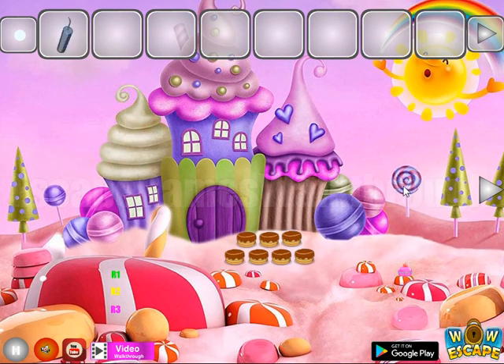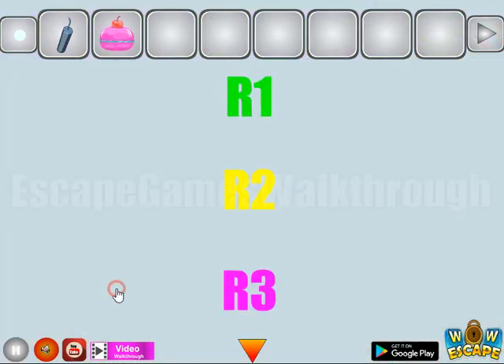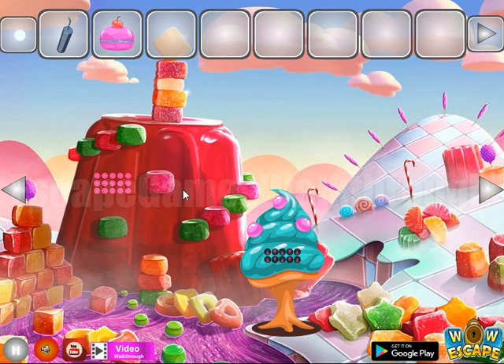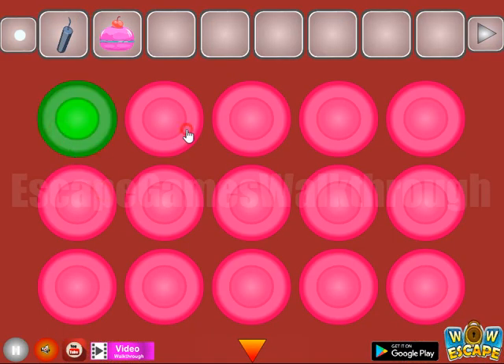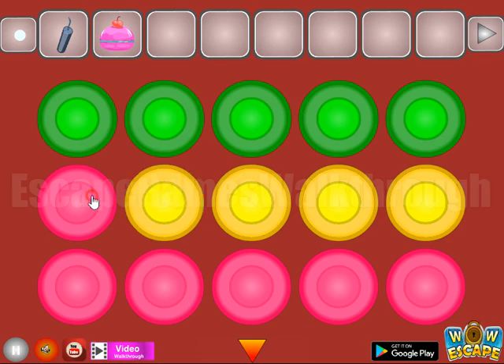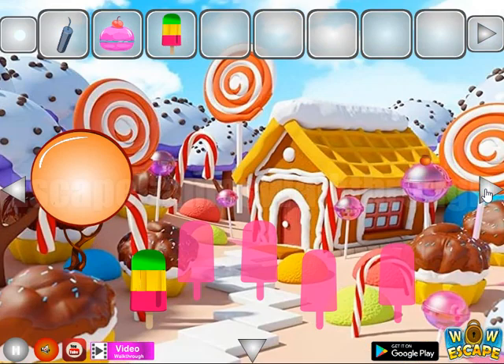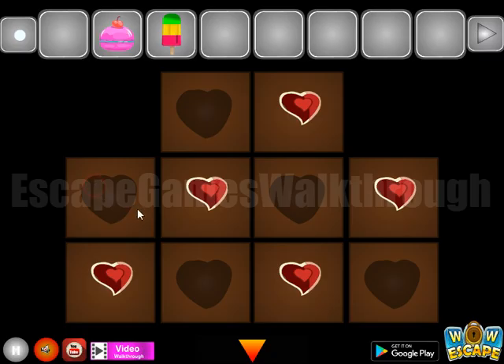We've got a three-colored ice cream, so we can place it here and we have to find four more. Now going to find another hints and items — here's the third pie with the cherry and a hint of colors: row 1 green, row 2 yellow, row 3 pink.